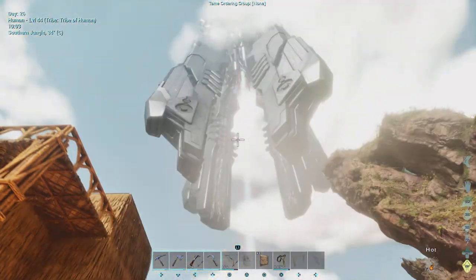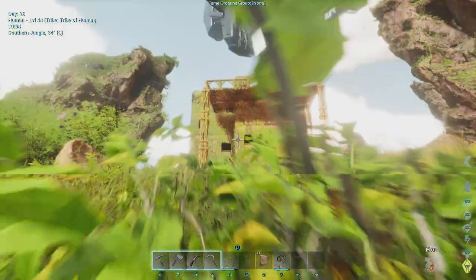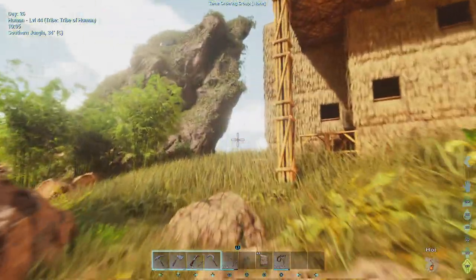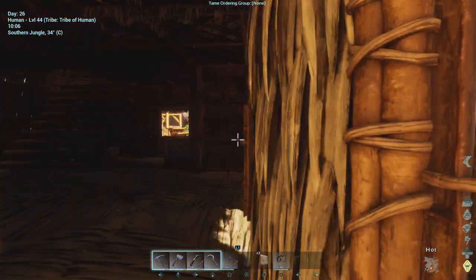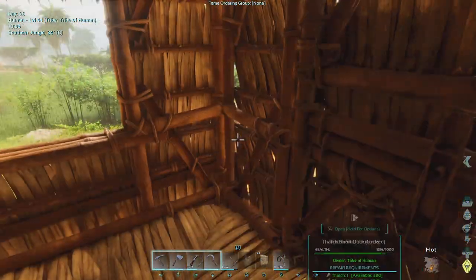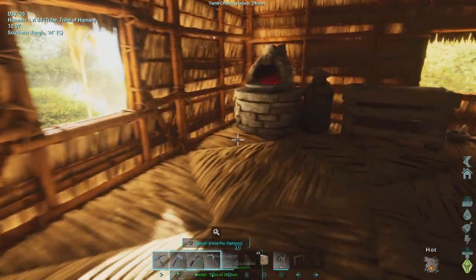I've built my house right next to the red obelisk — that's my house from the outside. I've got a balcony. Just going to go straight in — come on in. There's a window here and some more windows.